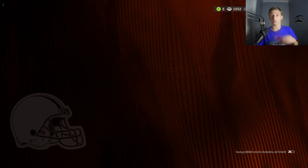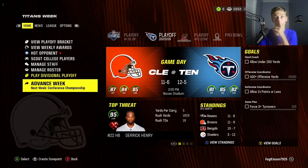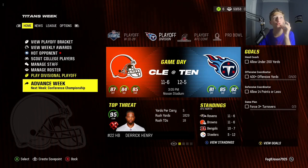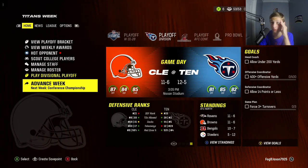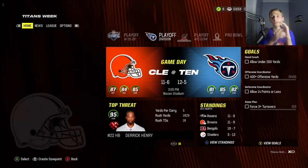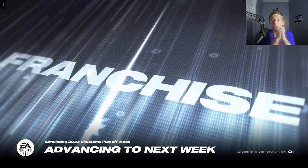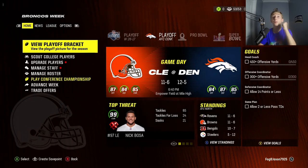Now we're in the second round of playoffs — the Divisionals. We got a tough opponent with the Titans, who still have Derrick Henry. He ran for 1800 yards and 18 touchdowns. Their seventh ranked offense, we're the 15th. Their 15th ranked defense with the 21st. This is gonna be tough. Come on, simulating this one too. Please just win. We won by nine! Let's go — we're going to the AFC Conference Championship!